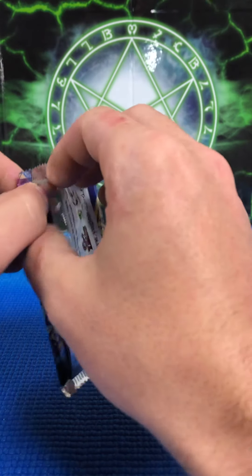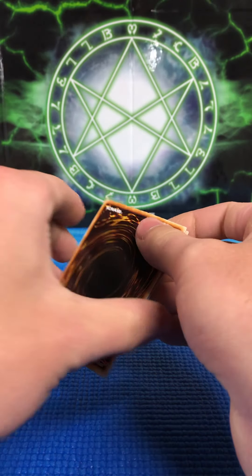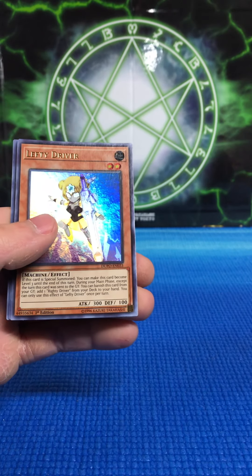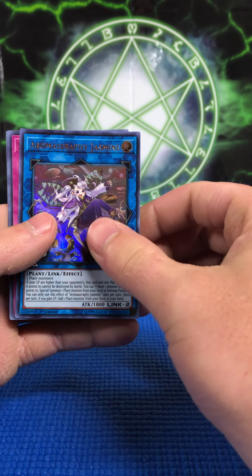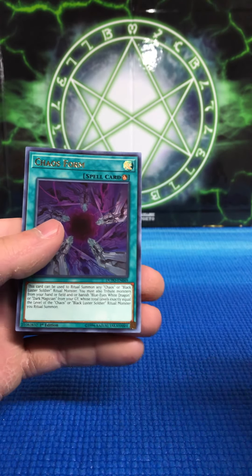Last pack of the first box. Star Seraph Sovereignty, Lefty Driver, Arisen Garmr — Aromage Jasmine I guess — Stardust Wish, and Chaos Form.